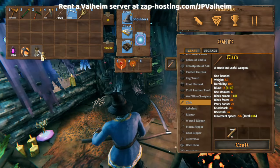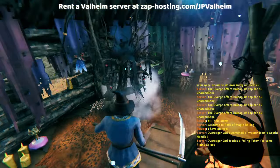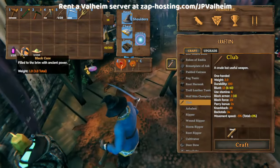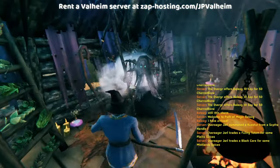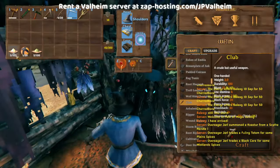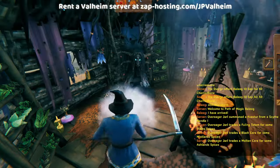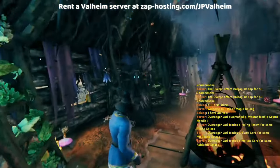For example, if we take one fueling totem and toss it at the Bogwitch, then we get the plain spices. If we take a black core and toss it at the Bogwitch, then we get the mislin spices. And if we take a molten core, we get the ashland spices.